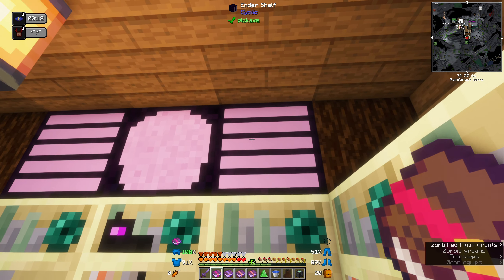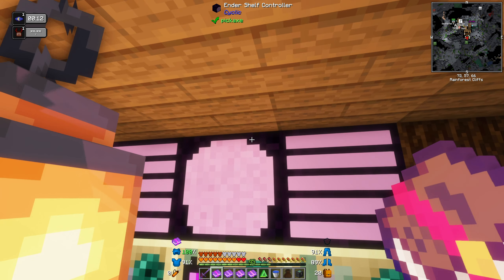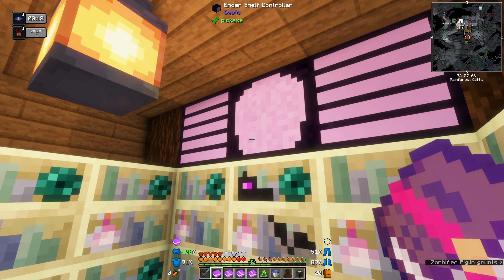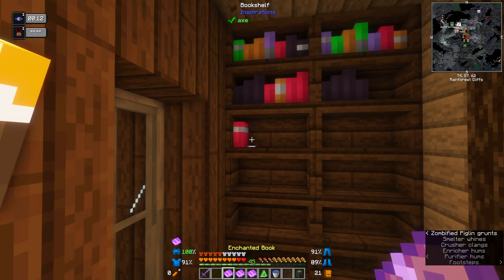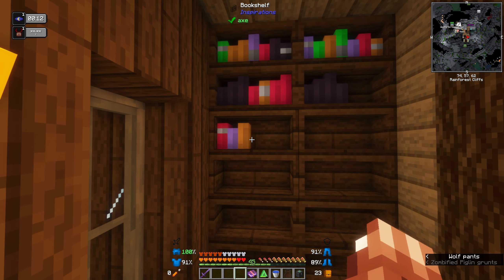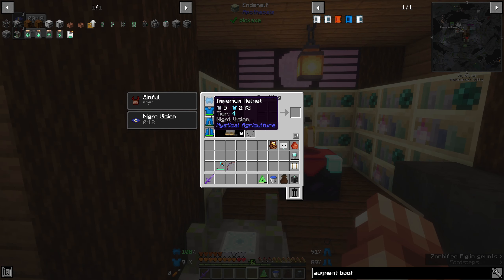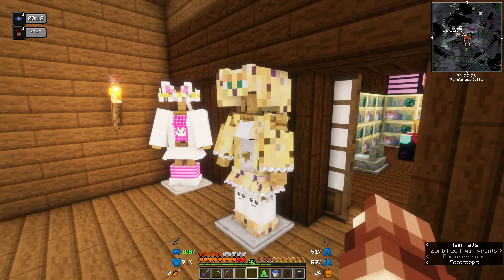You can keep making more ender shelves and extend it as much as you want. I made two and put them next door — I think that's how it works, I should test that properly. At the moment I'm completely unenchanted apart from my weapons. That's fine for now — I feel already overpowered anyway, like nothing can touch me.